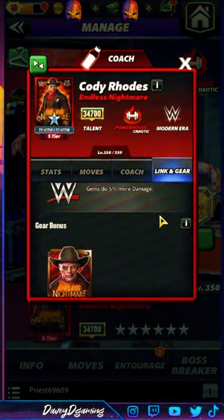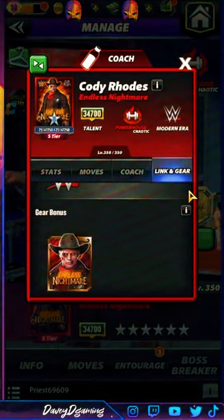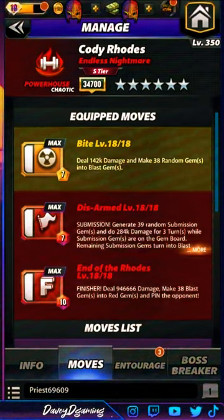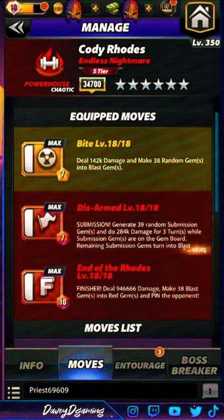Looking at moves: first build, Alert Bite deals about 142k damage. Make 38 random gems into blast gems. Disarm Submission generates 39 random submission gems and does 284k damage for three turns. Remaining sub gems turn into blast gems. End of the Road finisher deals about 946k damage and makes 38 blast gems into red gems.